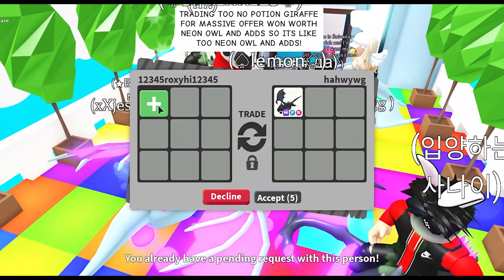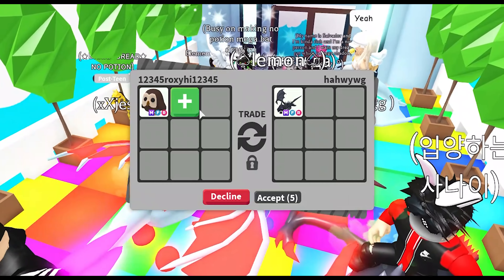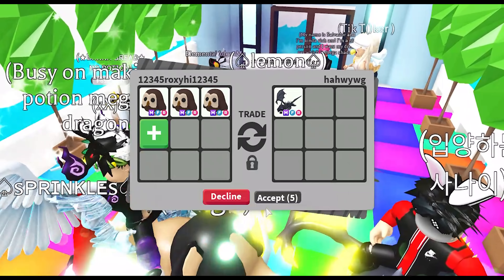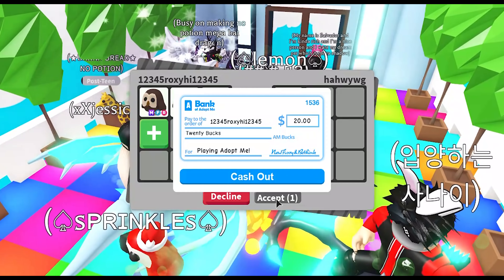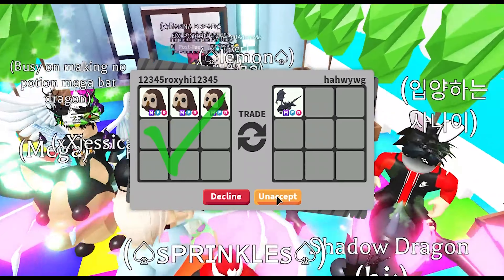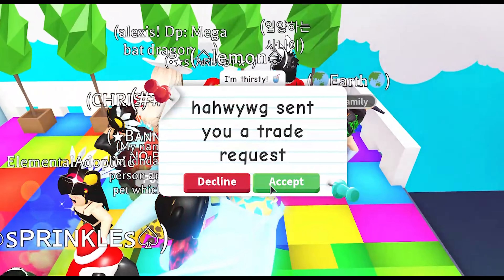We'll be starting off with this user — sorry if I pronounce your username wrong. They added a mega neon shadow dragon. Shadow dragons are one of the rarest pets in Adopt Me and people tend to overpay for them a lot. I am offering them three mega owls — not just one, not just two, but three.